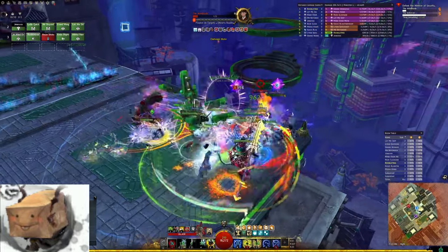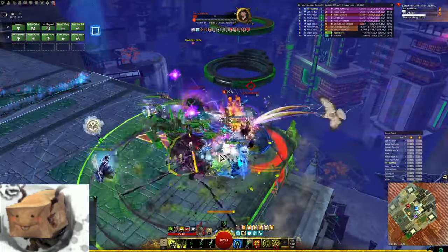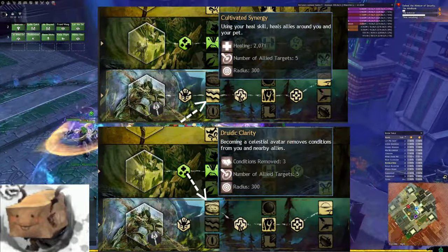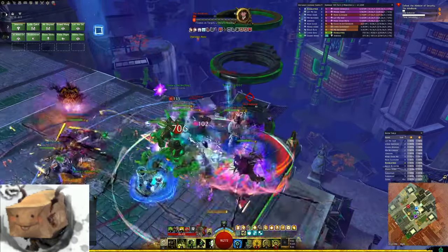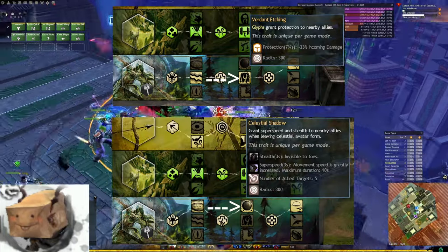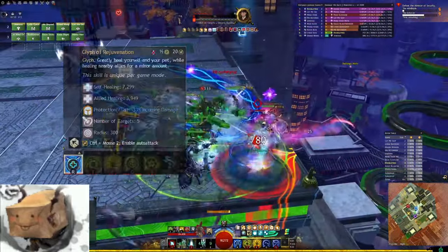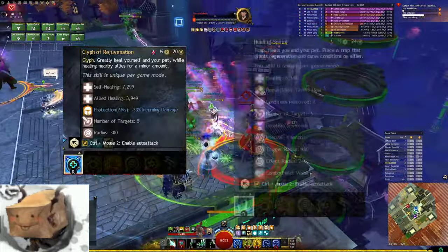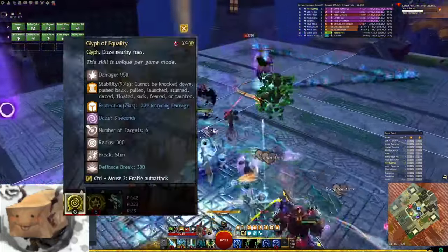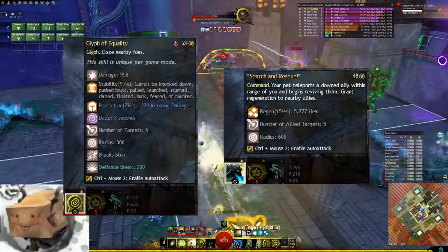There are a few changes you can make to the build as well if needed, but generally the standard setup is fine for most fights. You can swap Cultivated Synergy to Druidic Clarity if you need more Condi Cleanse, and you can also swap Verdant Etching to Celestial Shadow if you want the extra mobility from Super Speed. For skills, the only skills I would think about changing would be the Healing Skill — which you could swap out for Healing Spring if you prefer it or if you need the Condi Cleanse — and Glyph of Equality, which you could swap for Search and Rescue if you think the pull and res potential will help your team more than the CC and stability.